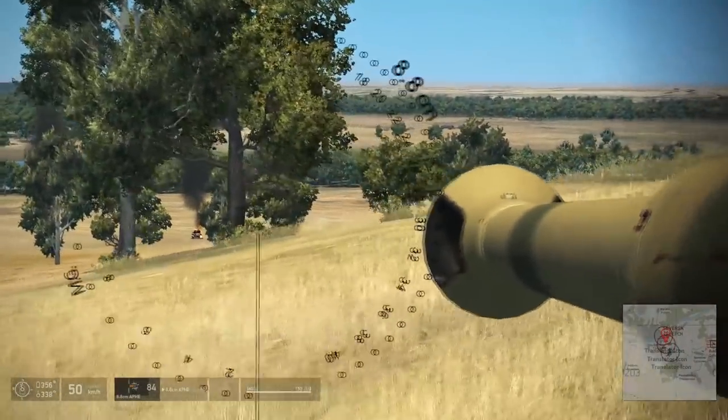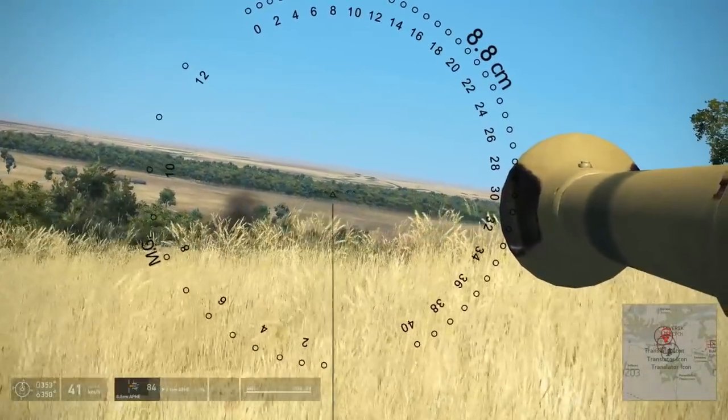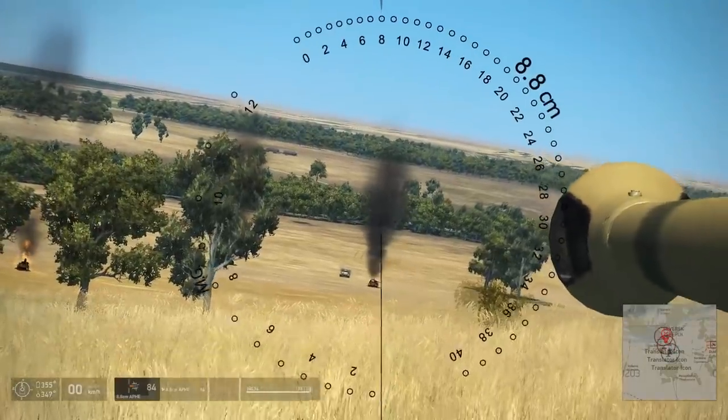I do also have the map up - that won't give me any icons. That's just to make sure I don't get lost, because turning off the icons in the tanks also turns off the navigation aids.